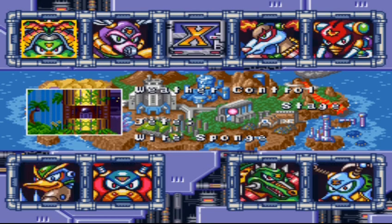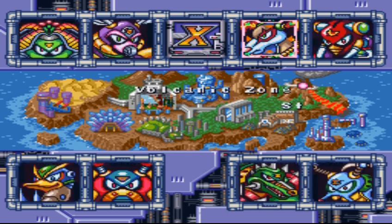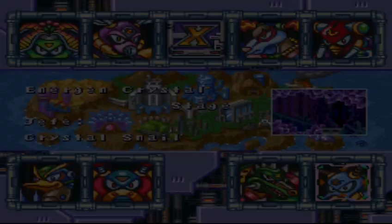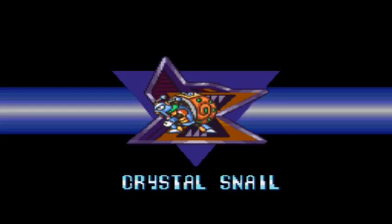Bueno, fue demasiado rápida la misión. Así que vamos a ir con la siguiente para terminar este mini-gameplay. Vamos a ir por todo de un golpe, así que vamos contra Crystal Snail. Aquí encontraremos muchas piezas interesantes. Lo complicado de este juego a diferencia del anterior es que es mucho más complicado conseguir los corazones.